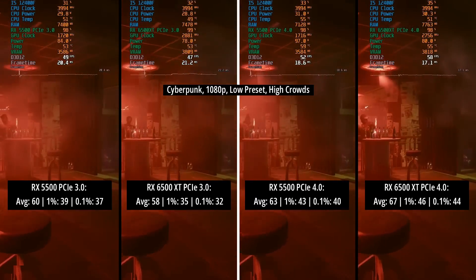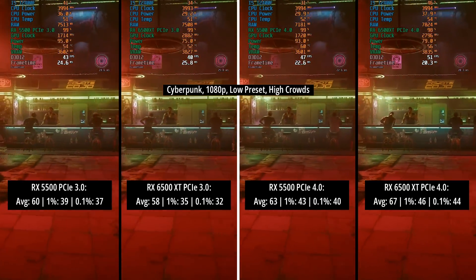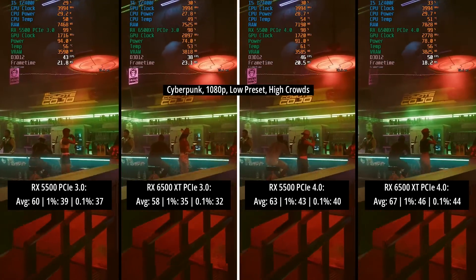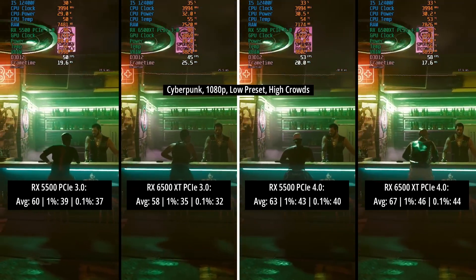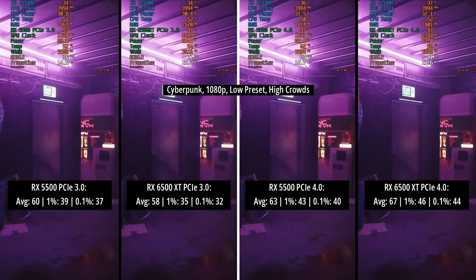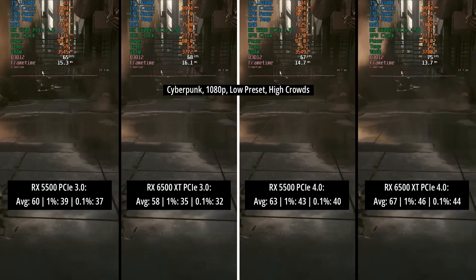Finally we have Cyberpunk at 1080p with the low preset and high crowds enabled — a more CPU-intensive setting. The best result was the 6500 XT in PCIe 4 mode with 67 FPS on average. The 5500 also did very well, with a pretty small difference between PCIe 3 and 4 modes, whereas the 6500 XT showed quite a large difference between the two modes, which is something you'll also notice in other games.